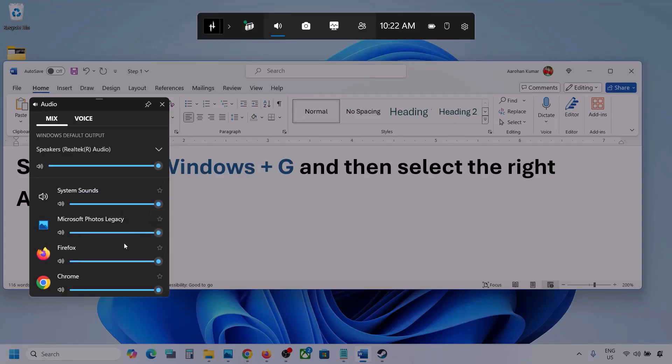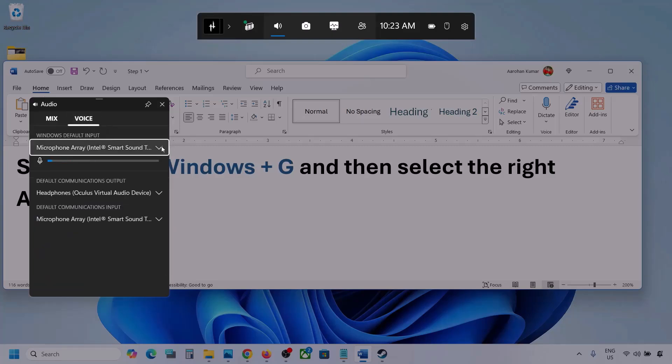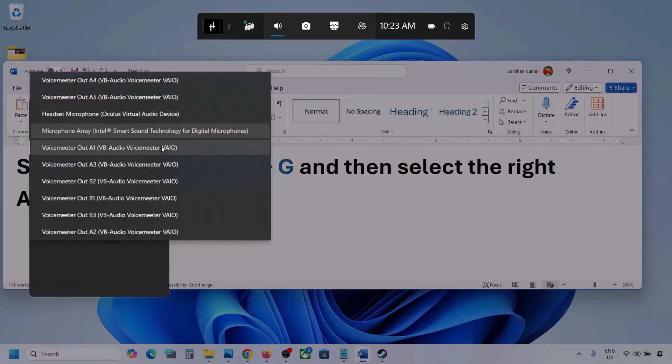If you see the game listed here, make sure the slider is set to maximum. If the game is running you will see it here — set it to maximum. Now go to Voice, and here also select your audio device.